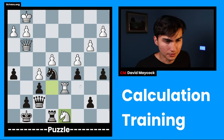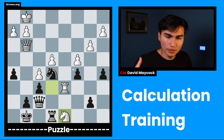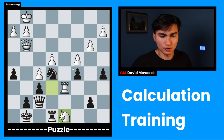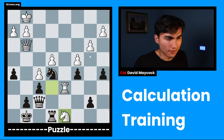I haven't seen this position before other than when I was getting ready to record this. So I'm going to evaluate. Imagine you're thrown into a position, you're lacking context, you're lacking any sort of storyline, so I need to know what's going on — and that's why we evaluate. Evaluation is taking a look at material balance, king safety, pawn structure, piece activity, and many things that we can more or less give ourselves some context from.